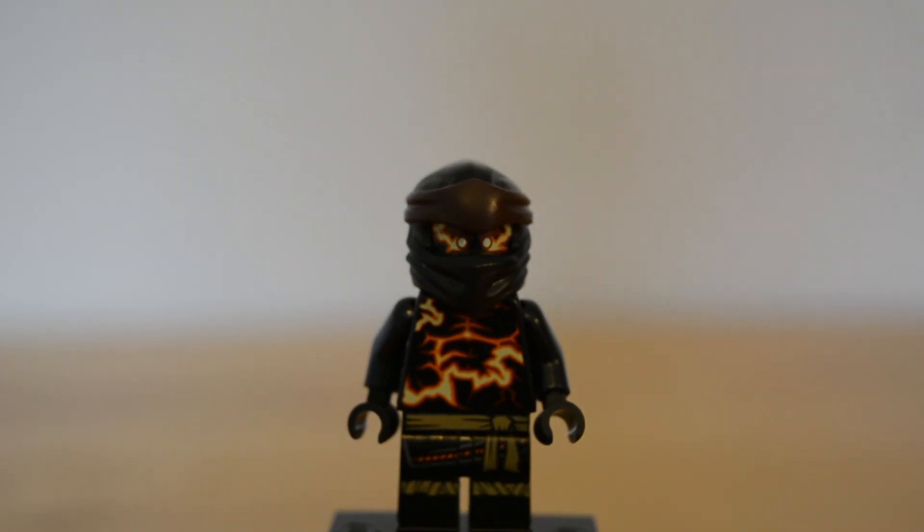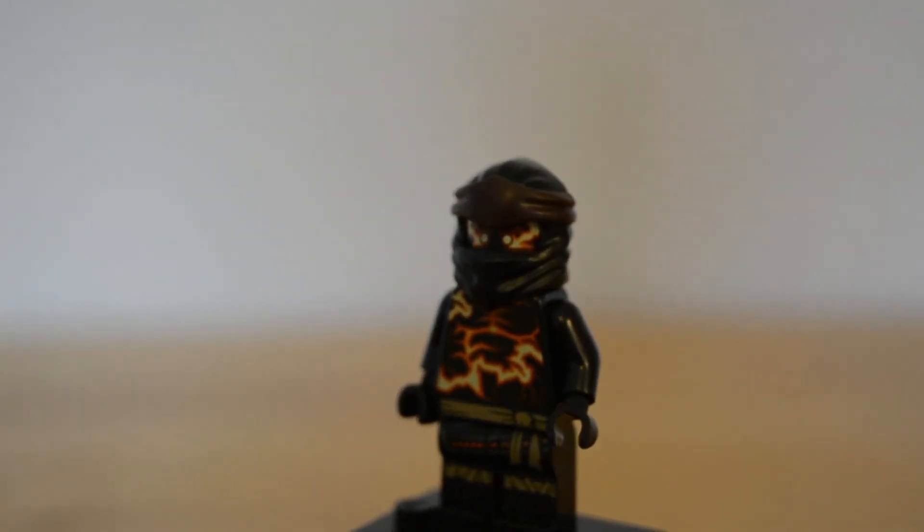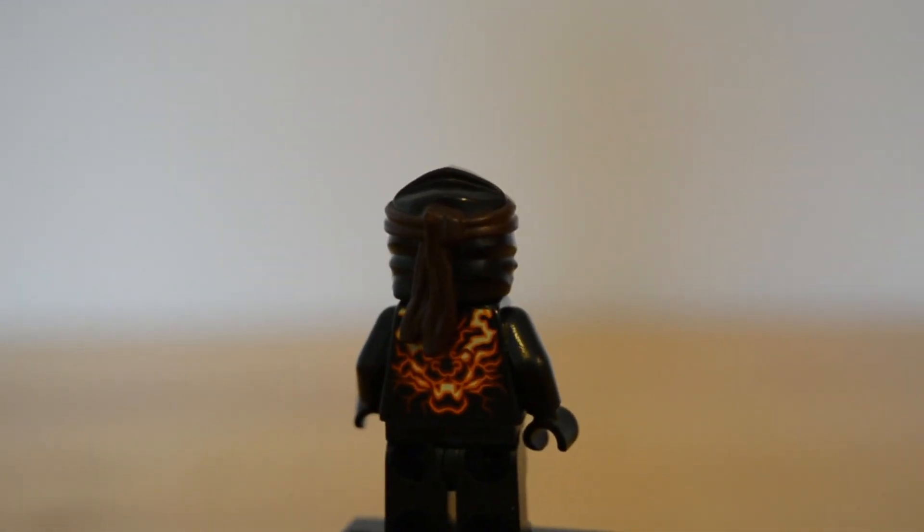The one and only minifigure in this set is Cole. He looks absolutely amazing with his classic ninja robes and the lava flowing through his chest. It looks so cool. The black matches perfectly with everything. The lava flowing through his back again.